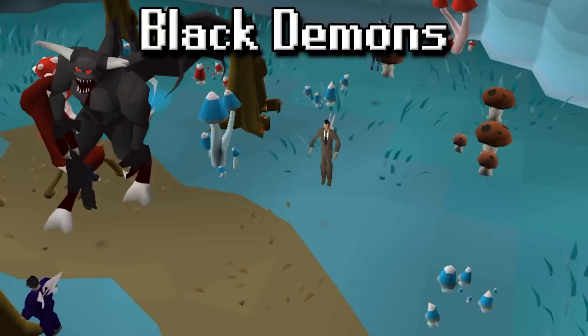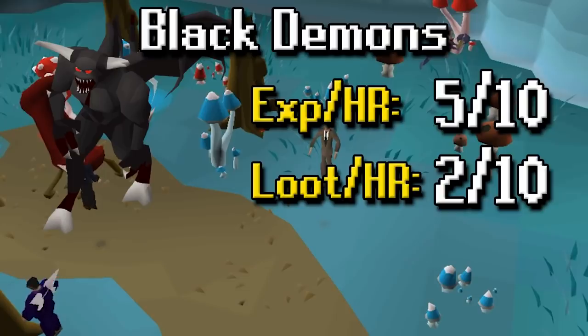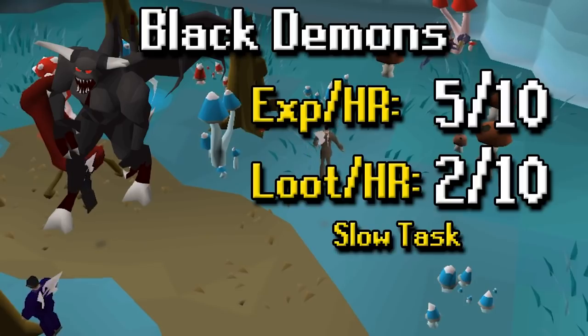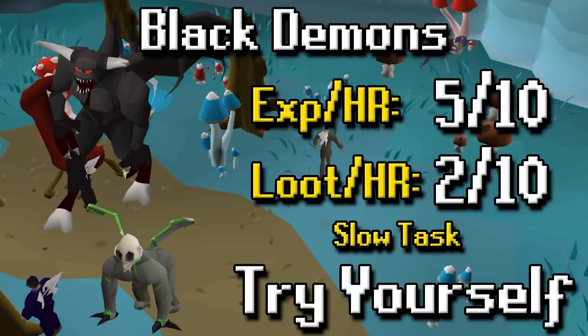For Black Demons, XP per hour is a 5 out of 10 — you can use the Arclight here, but if you're not using it, it's even worse. Loot per hour is a 2 out of 10 because really all you're looking forward to is maybe some rune chain bodies every now and then. Overall a very slow task. Demonic Gorillas are a possibility after Monkey Madness 2 for better loot, however they are pretty hard to kill and a bit annoying, so it's up to you.